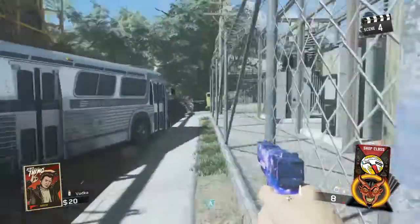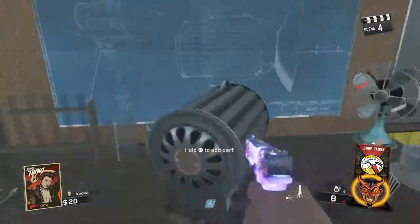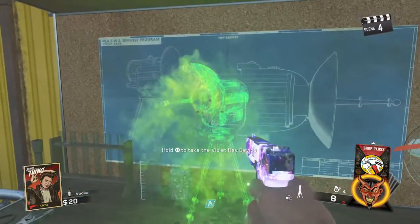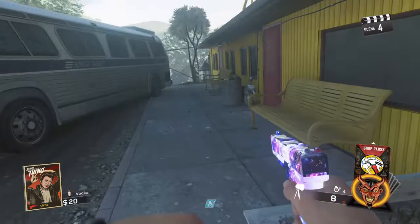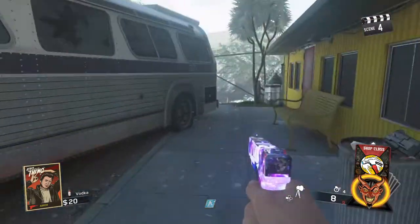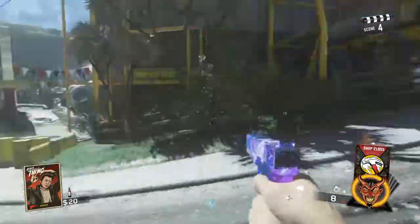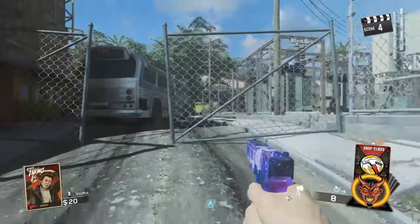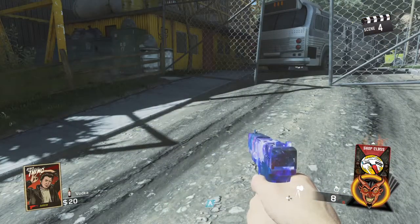You go back to the buildable — I was getting a bit confused there. You come up here and this is how you make the Violet Ray Device. It's basically some sort of sonic thing. That's the second buildable in the spawn section. I'll be doing videos on all the toys and everything on the map — hope you guys enjoyed it, I'll catch you next time!